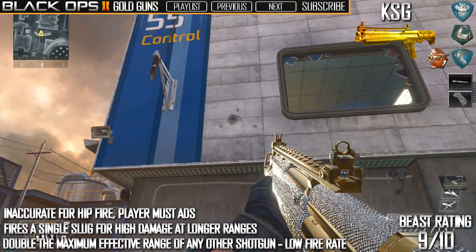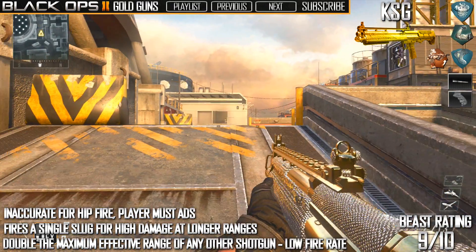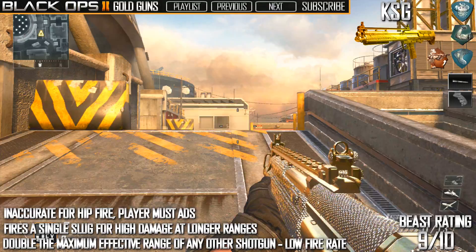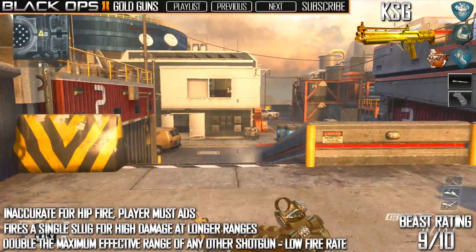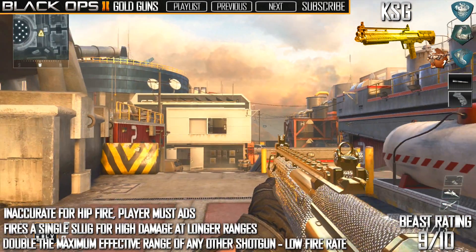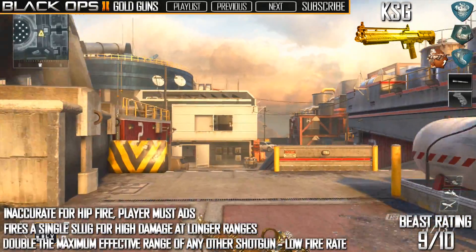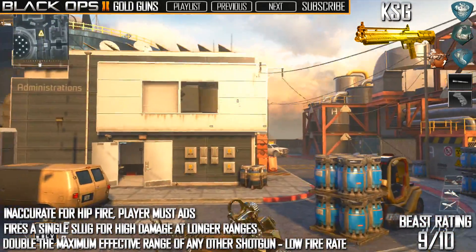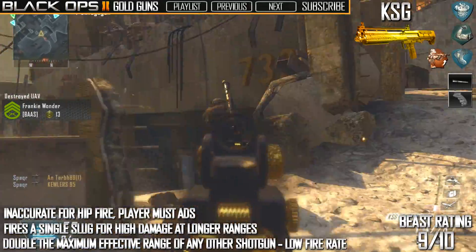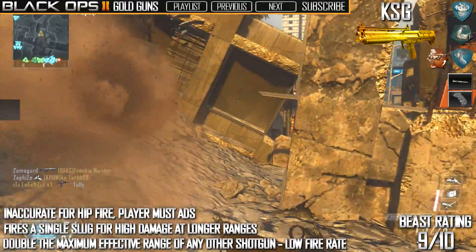From that range it might be a two-shot kill unless it's a headshot. Going further back to the opposite side, this time it doesn't even leave a marker on the wall at all. Moving forward a little bit closer, you can see it registers on the wall. So throw everything you used to know about shotguns out the window for Call of Duty — this gun needs to be treated completely differently.